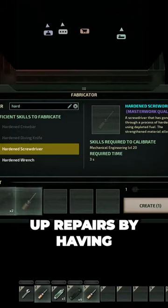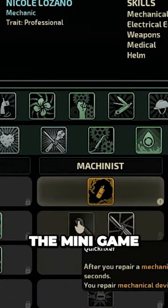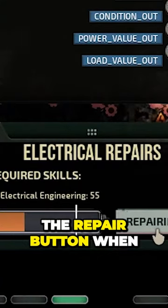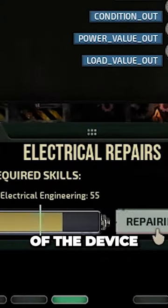You can speed up repairs by having better quality tools, talents, and by playing the mini-game in the repair bar. This is done by clicking the repair button when the white line is inside the repaired portion of the device.